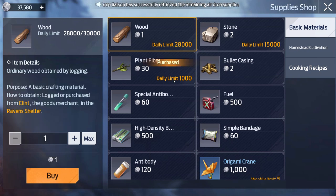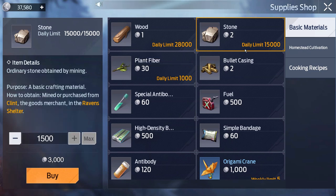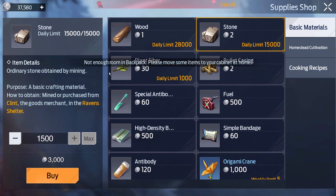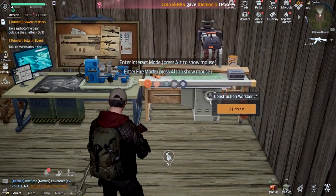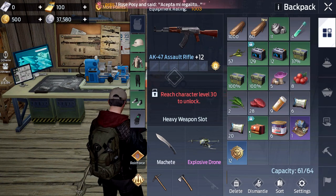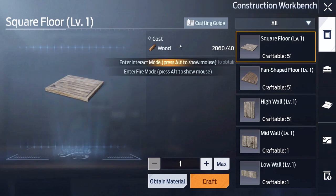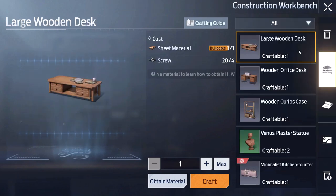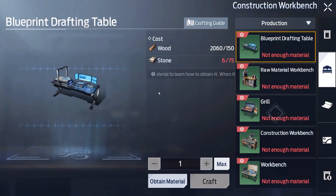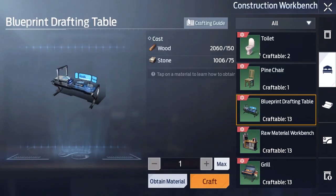Let's buy about 2,000 wood and 2,000 stone — we've got silver for a reason. The daily limit is 15,000, and it looks like it's sold in tens. Wait — not enough room in my backpack? We're almost at capacity. We also got a Raven HK 416 finish. Let's go back to the production stone supplies and get enough that should be plenty.